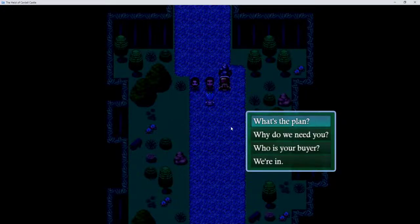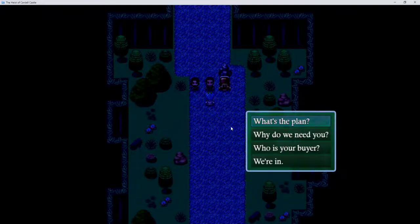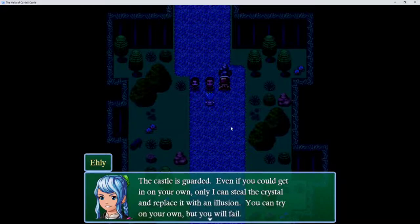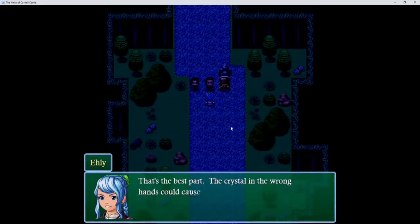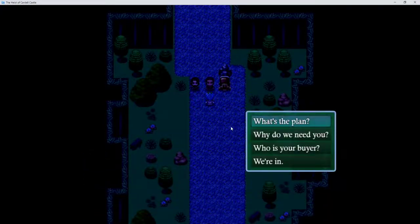Why would we trust her? Why do we need you? What's the plan? Just before dawn, we'll break in and steal the crystal. I will create an illusion of the crystal while we steal the real one, then we'll meet with our buyer. Why do we need you? The castle is guarded — even if you could get in on your own, only I can steal the crystal and replace it with an illusion. You could try on your own, but you will fail. The crystal in the wrong hands could cause destruction never seen. My buyers are a group of monks — they will protect it. I don't trust you, you're a liar.